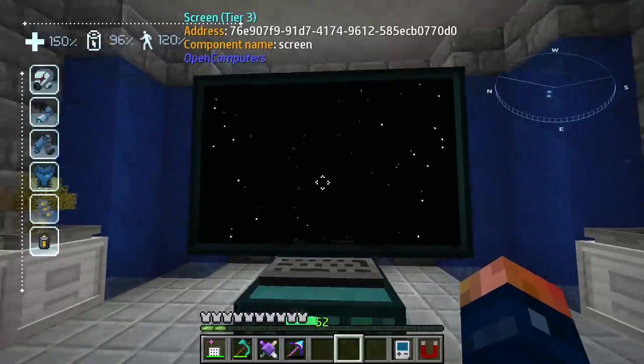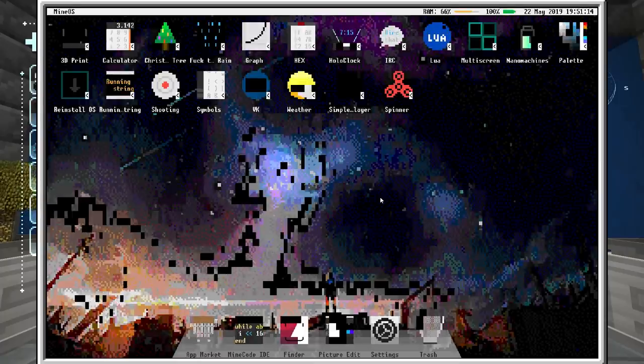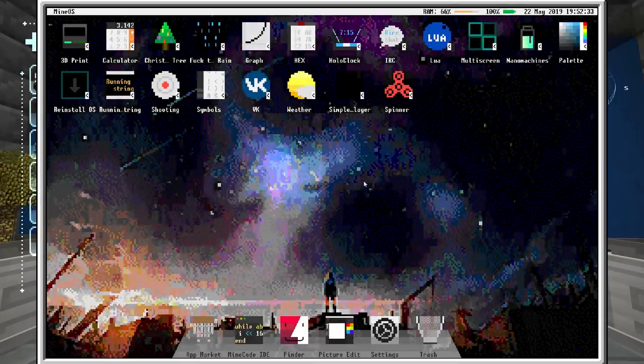Right now this is a screensaver that you're seeing. When you open this menu and double-tap, it's going to pull us into the actual operating system. Before we get into that, I'm going to show you how to actually install this.